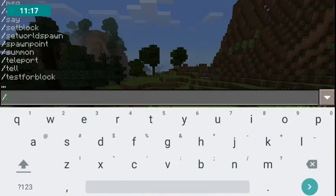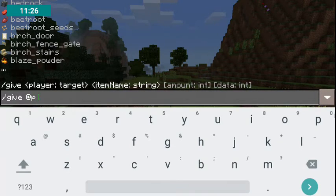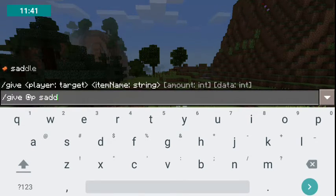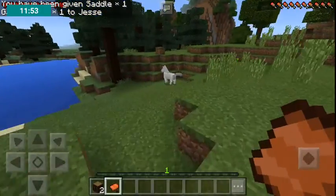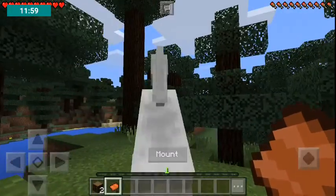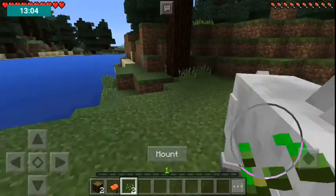Let's try it. Give player saddle — yes, I can get a saddle! That's awesome. I got one saddle. Horsi, horsi — actually I have to feed him first. Horsi, can I put a saddle on you please? Be nice of you. No. So, do you like seeds?